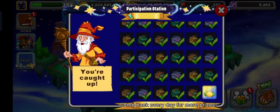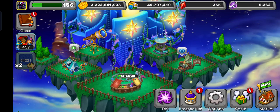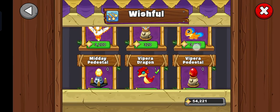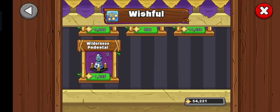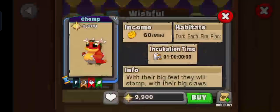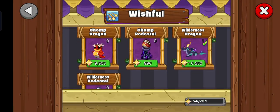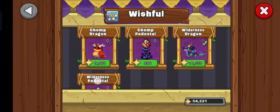So which dragon should you get? You have a lot of choices, so it kind of gets overwhelming to choose one. In my opinion, you should definitely get the Chomp dragon or Chuck dragon. These both have a really good income of 60 per minute. Get this one because it's more expensive and better than the other.